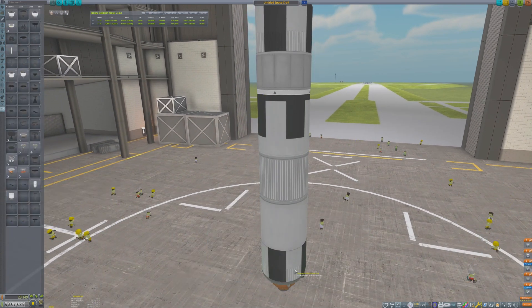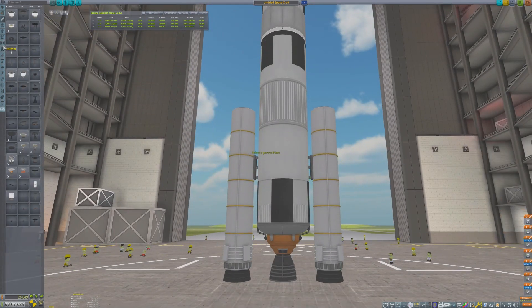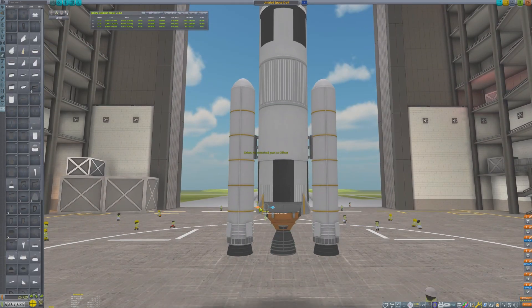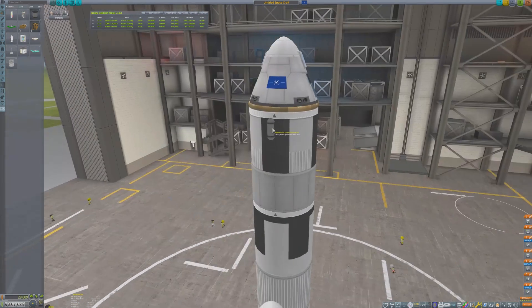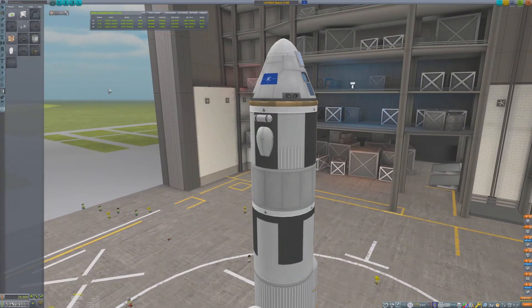A single skipper engine does not have enough thrust, so a couple of solid rocket boosters will be used to help with the initial part of the ascent. The scientific community has many unanswered questions about Minmus. Therefore, this craft will be packed with as many scientific instruments as possible. Hopefully, this mission will be able to solve the debate about the composition of Minmus' surface.